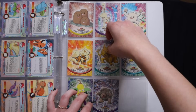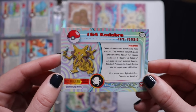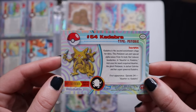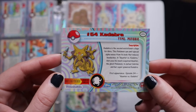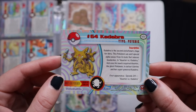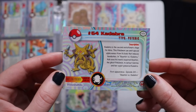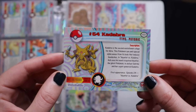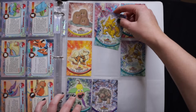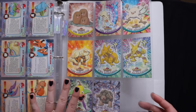Actually, I want to read what it says for Kadabra too. Number 64, Kadabra, Psychic. Kadabra is the second evolutionary stage for Abra. This Pokemon can emit special alpha waves from its body that induce headaches. In Haunter vs. Kadabra, Ash uses his newly acquired Haunter, the ghost Pokemon, to defeat Sabrina and her super-powered Kadabra. I always thought Abra, Kadabra, and Alakazam are really cool.